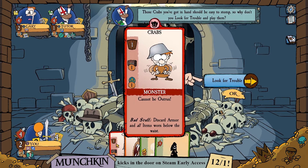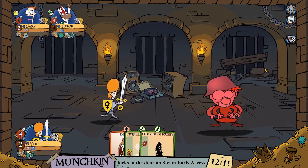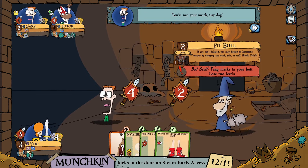We do have monster cards in our hand, so we can go looking for trouble. That means you can play a monster card from your hand when you don't find one in the dungeon, and then fight it as normal. The Crabs That You Can't Outrun — but they can't outrun us either, so we win. We go up to level 3, and got some boots — plus 2 to run away. Why would you run away?